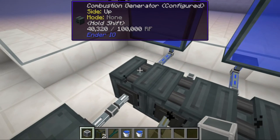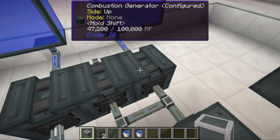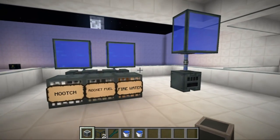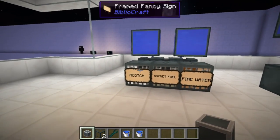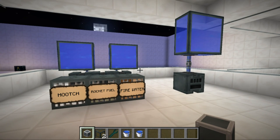As you can see, it's very efficient. Fire Water is the fastest, Hooch is the slowest, and Rocket Fuel is average. If you're going to use a combustion generator, always go for the Fire Water. That's basically all for the combustion generator — I hope you enjoyed this video. If you did, please like and subscribe. Thank you so much, I'll see you again soon.